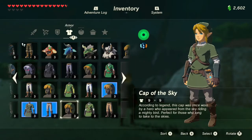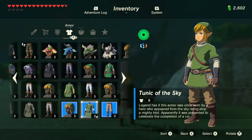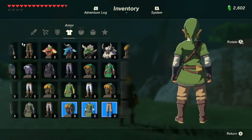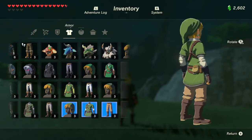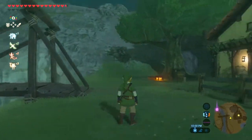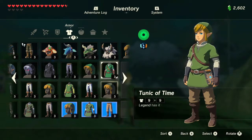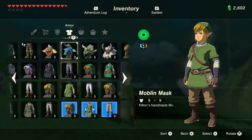The next one is the Cap of the Sky, Tunic of the Sky, and Trousers of the Sky, available through an unreleased Skyward Sword Link amiibo — likely his 30th Anniversary amiibo. It's a very standard outfit but looks really nice. Like the Fierce Deity set, this is unreleased, so you won't be able to get it yet unless you have an amiibo hack device.